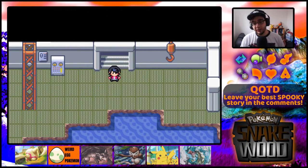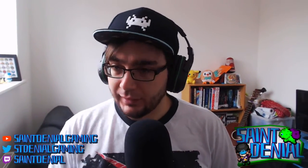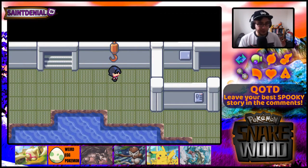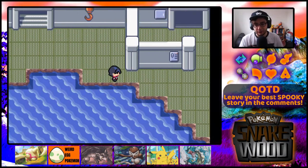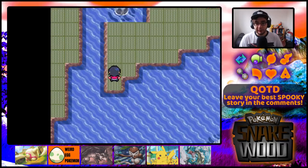Welcome back to the Pokemon Snake World Let's Play! We're on part 6 and we're stuck in this ship thing. We went into Slateport Harbour, fell down a hole, ended up in an abandoned submarine. They said they could get it running again if we got to the engine room and cleared out the nasty Pokemon in there. That's what we're currently trying to achieve.